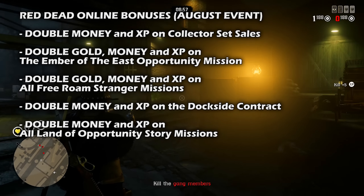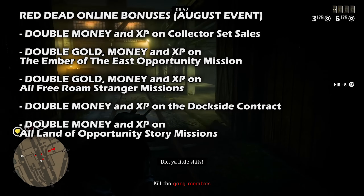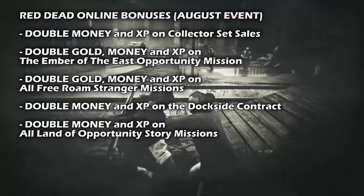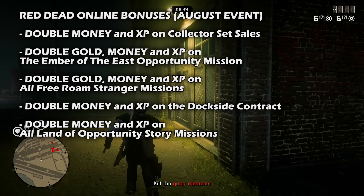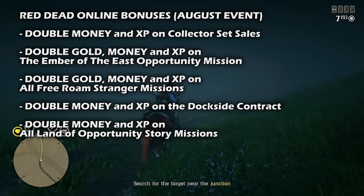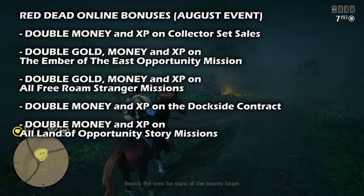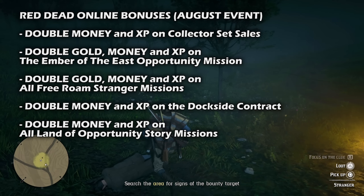For the bonuses this month, we have double money and XP on all collector set sales — returning complete sets to Madame Nazar will pay out that double money and XP. You can also tackle the mining town of Annsberg opportunity mission to steal the Ember of the East, earning double money, gold and XP. All free roam missions are also paying out double money, gold and XP for the entire August event month.